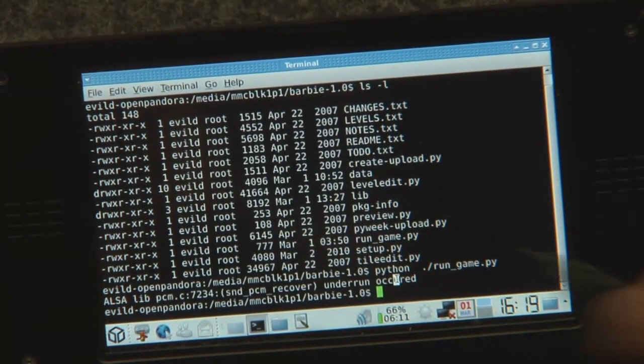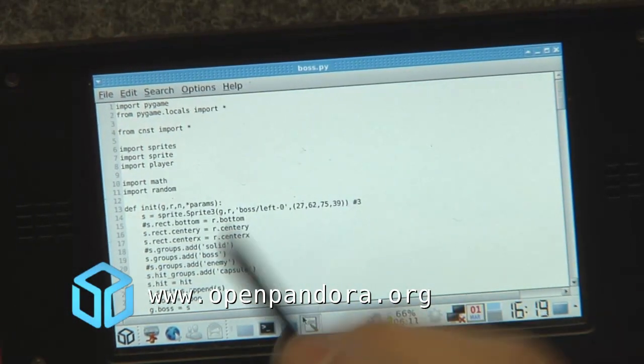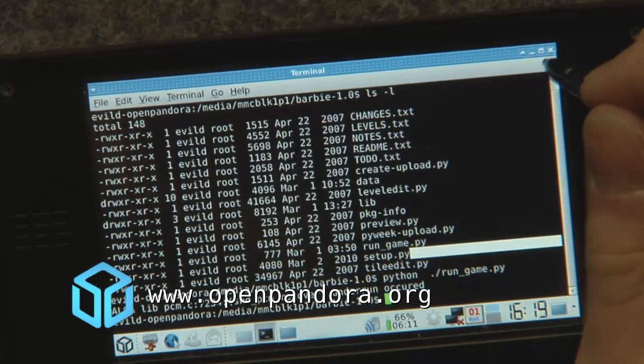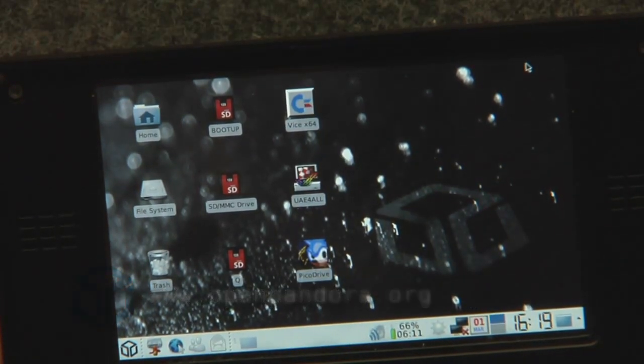You can see all the errors you have, and if you have anything to change, just change it, save, and rerun. No need to go to your PC to code — just use your Pandora, which is also a pretty cool thing. Okay, that's it.